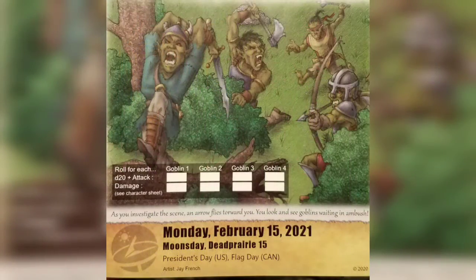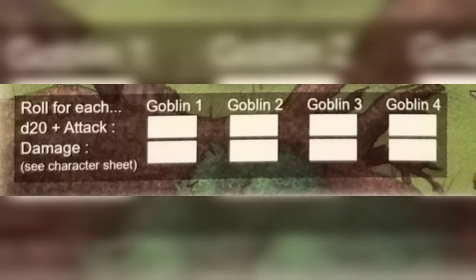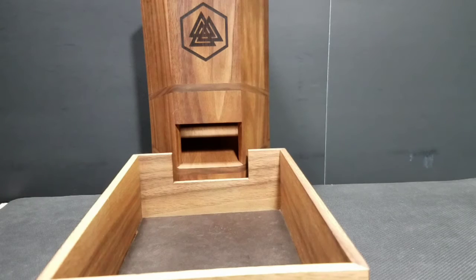We're going to start out the week with a bang — we are going to be attacked by four goblins. As you investigate the scene, an arrow flies toward you. You look and see goblins waiting in ambush. We're going to roll a d20 plus our attack and then roll a damage die. We'll roll both dice at the same time to expedite things since we have four opponents.